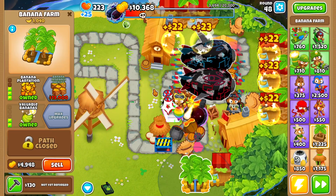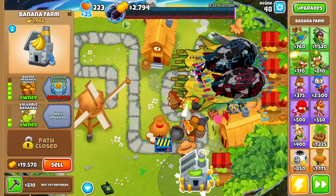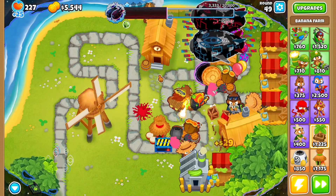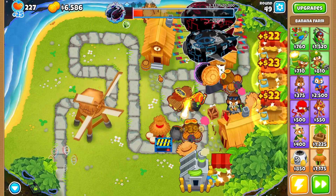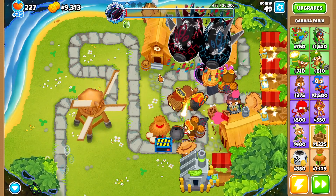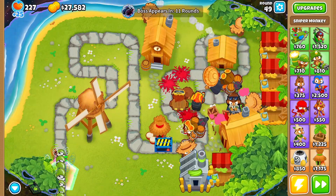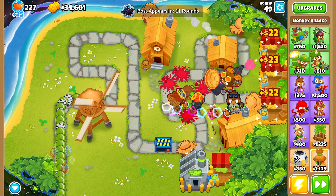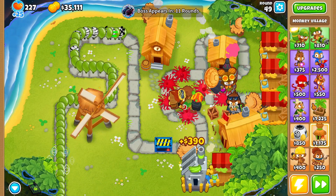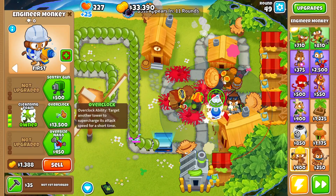Let's buy more banana farms. Once we hit $10,000, we'll sell two of our banana farms to upgrade to a Banana Research Facility. We're now in the last tier of the boss — the boss made it really far, unfortunately. But we've officially dealt with the tier 1 boss. Now let's sell most of this setup, leaving the Balloon Jitsu, engineer, and other support.